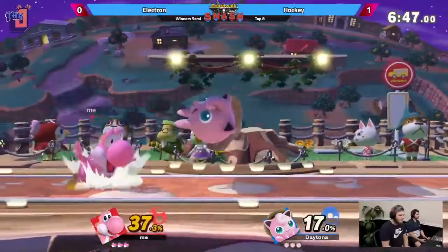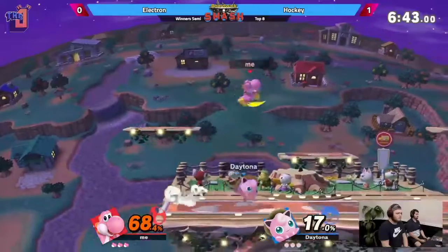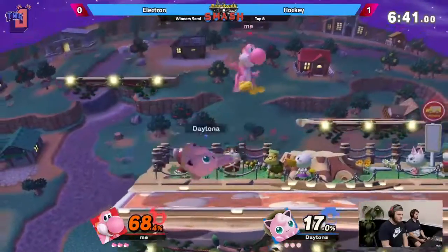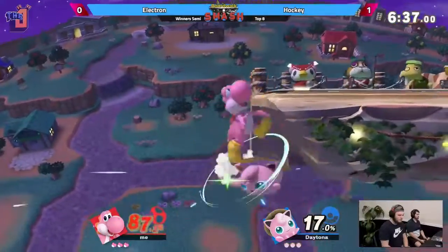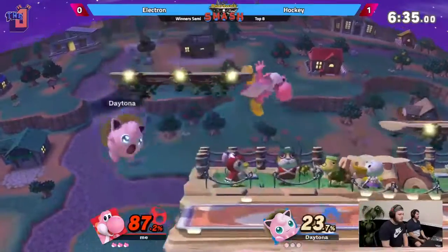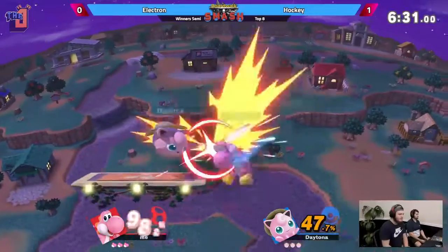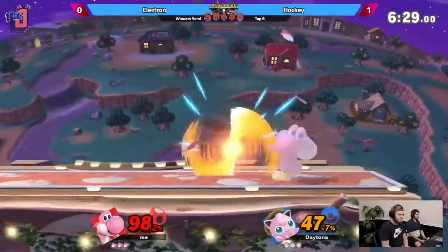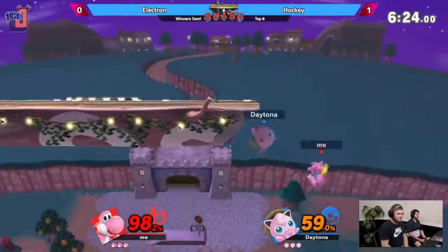Here we go! I feel like Electron is starting to overuse this down B at a disadvantage. Like, you could get lucky with it, but Hockey clearly knows that it's coming at this point. It's really cool the way Hockey is absolutely weaving around all these options. Double jump armor able to get him back to center stage. The pound usage and the down air usage have been really good by Hockey. But Electron's no slouch — he kept it very close, almost took game one.